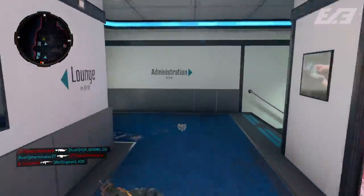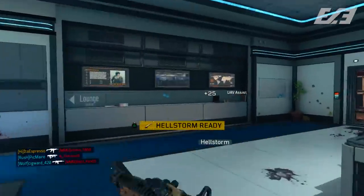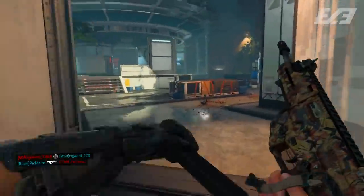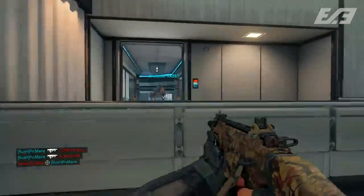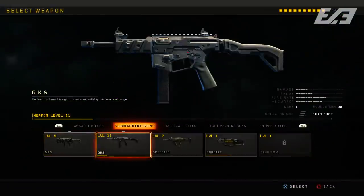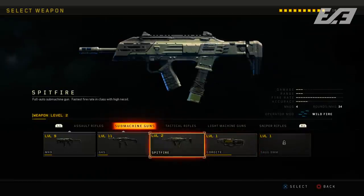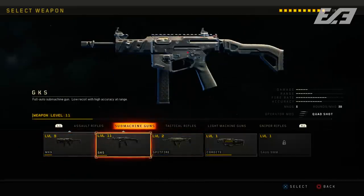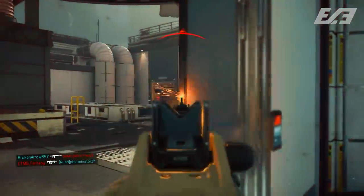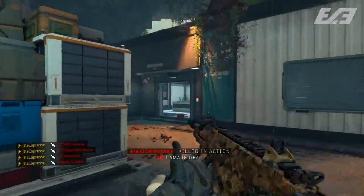For multiplayer, we saw changes within hardcore — SMGs now have one-hit kill potential at close range. This came to light from Reddit posts and Twitter videos showing SMGs at point blank range not getting one-shot kills in hardcore, which was surprising. That has now been adjusted so you can get that one-hit kill in close quarters with SMGs.